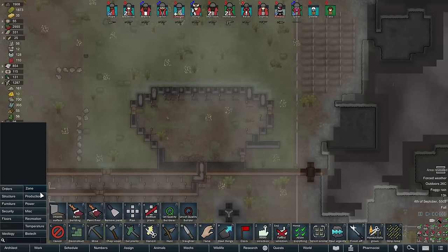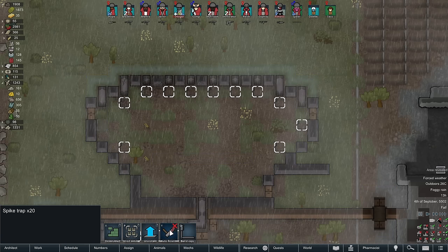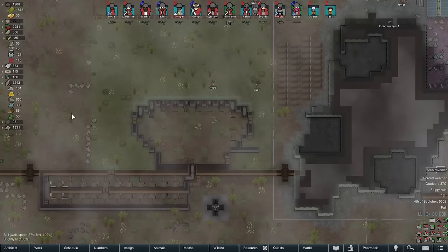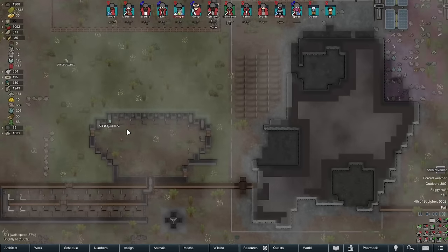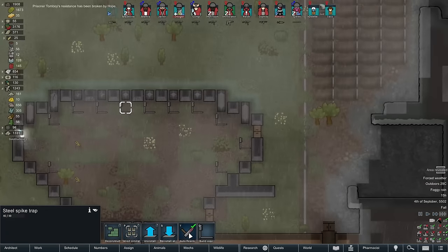These traps are set up. Are those traps in the home zone? They are not. Actually, I guess I can just do this. May as well do the area in front. Why not? And then I have to make sure they're all set to auto-rearm. If you build a trap in a home zone, auto-rearm is turned on by default. But if you don't build it in a home zone, then it won't be set on, even if you set the home zone after, because it's a trait of the trap itself.